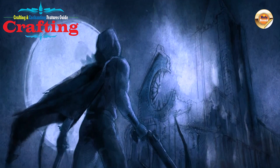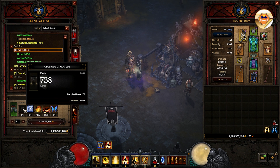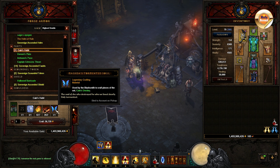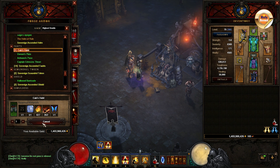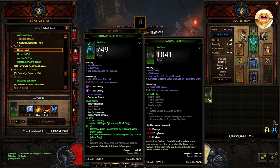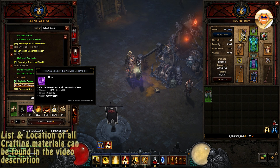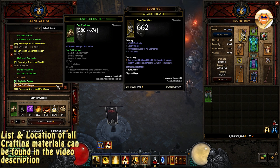Crafting can be done at the blacksmith and is usually done for legendaries or set legendary items that offer you extra valour needed in battle. Same rules apply here — you'll need gold, crafting materials, gems that can be crafted from Covetous Shen, and a white item respective to the class of item you wish to create. One extra material needed for crafting legendaries is the so-called legendary crafting material, which requires a bit of struggle to find.